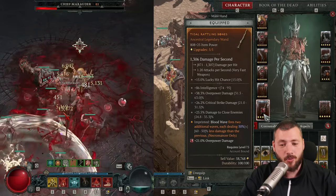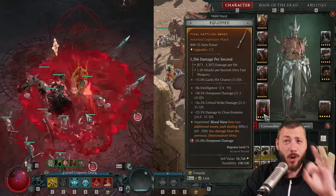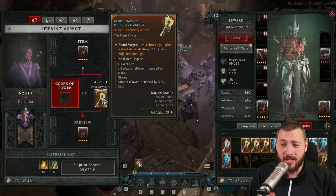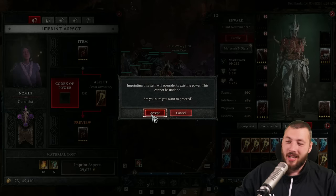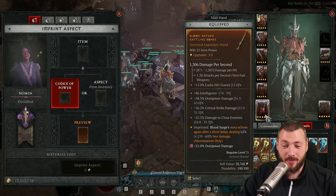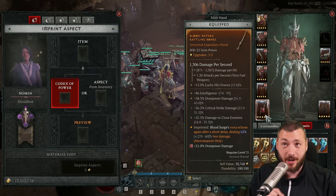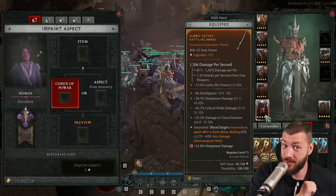Now on the one we're playing, Blood Wave fires two additional waves — and it's the wrong aspect. I've been literally playing yesterday all day long with the wrong aspect because I'm an idiot. That one is supposed to be Blood Surge echoes again after a short delay dealing 62% less damage. The good part is this Blood Surge Nova echo also works on every Death Speakers Pendant.